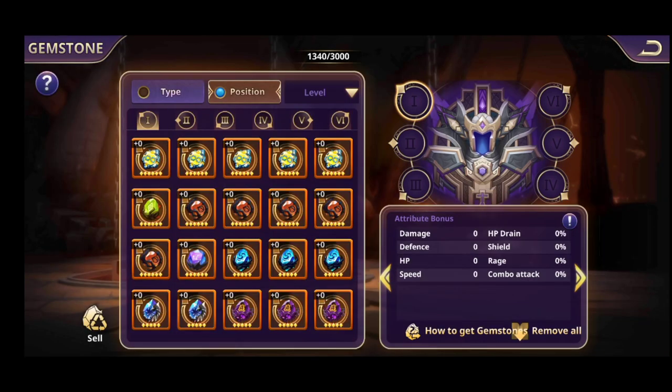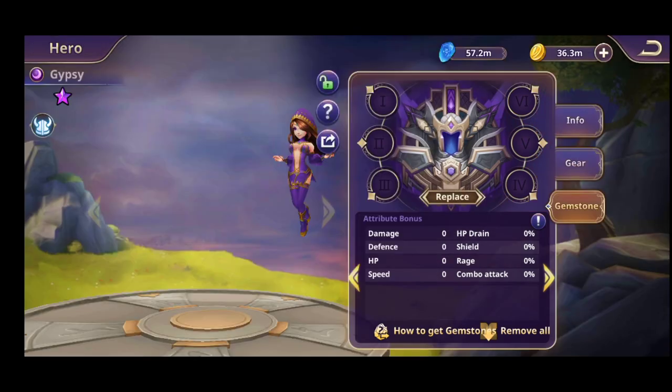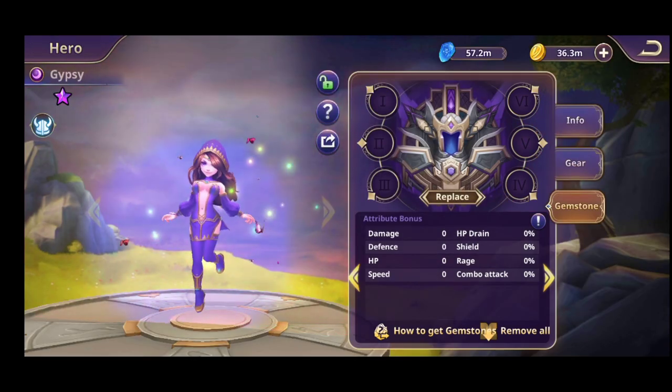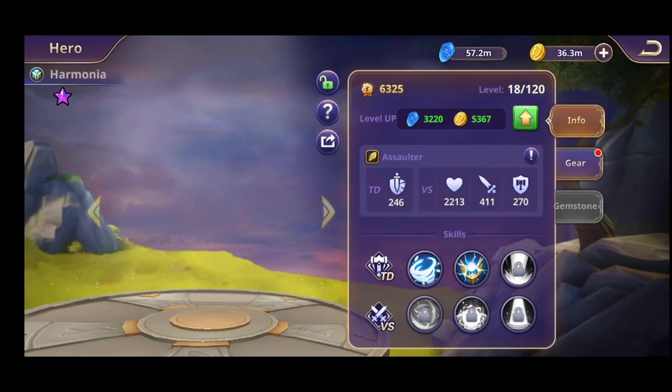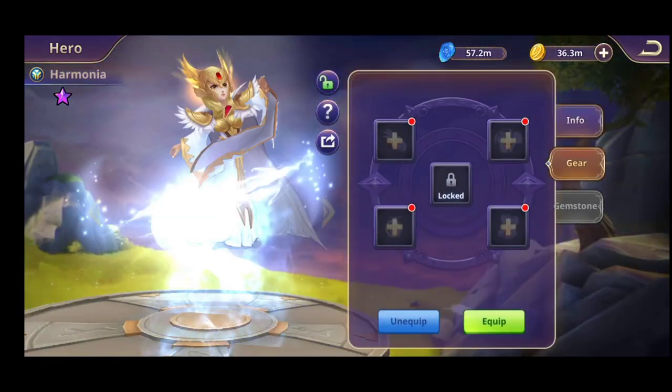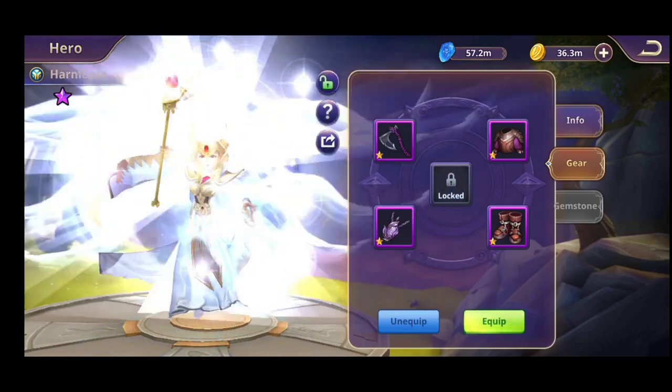Let me show you — the first one is going to be damage. You're going to put and check the gemstones like this: damage, rage, HP drain, and gemstone attack. I don't want to build this hero, so let's pick someone. I just unlocked Harmony but she's very low — I cannot put gemstones on her until she's level 51.